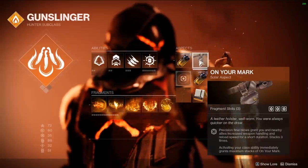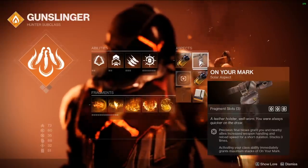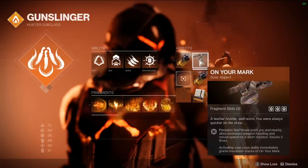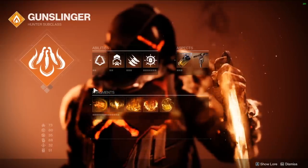The next aspect is On Your Mark. We're using this mainly for the three fragment slots, so we can feed our abilities back that much quicker. We get an instant three-stack of this when we dodge, and it's nice to have if you're using something like a rocket launcher that benefits from quicker handling. It's a nice bonus, and we'll go over a couple of rocket launchers you can pair with this build.